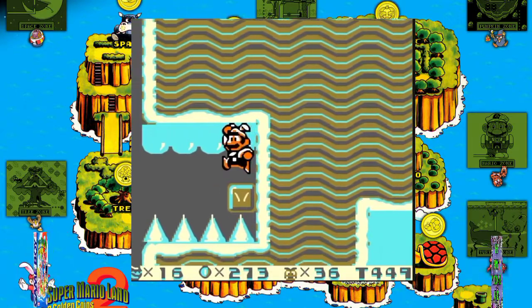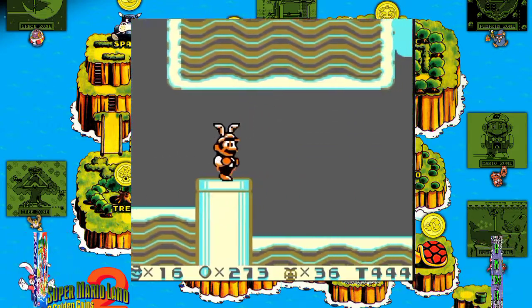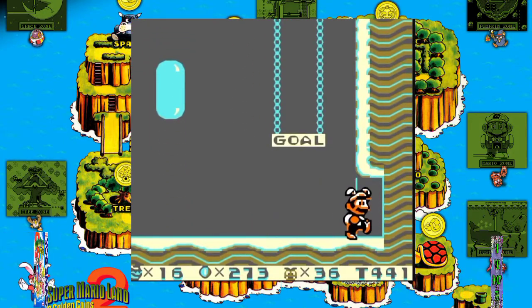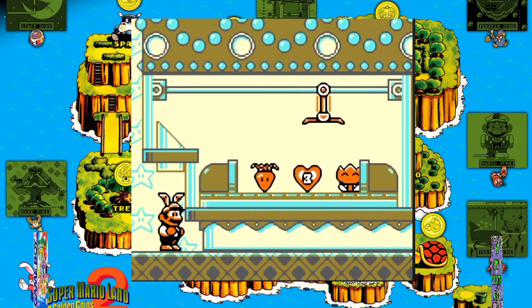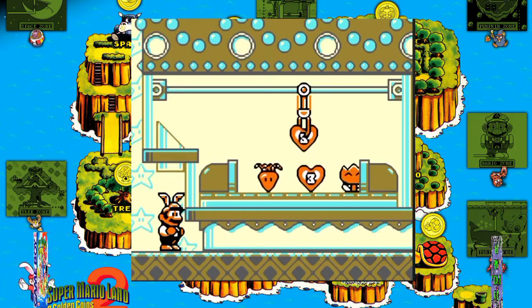Like its predecessor, Super Mario Land 2 received critical acclaim, with many reviewers considering it an improvement over the original. Official Nintendo Magazine ranked the game 44th on their list of the 100 Greatest Nintendo Games. Nintendo Power listed it as the seventh-best Game Boy and Game Boy Color video game, praising it for its improvements over Super Mario Land and for having impressive visuals for a handheld game.